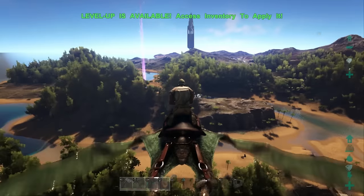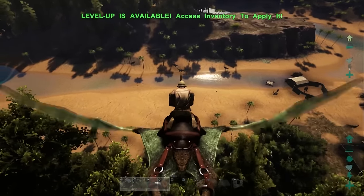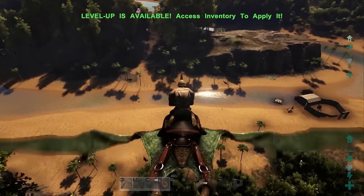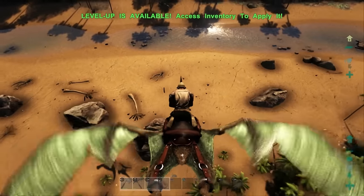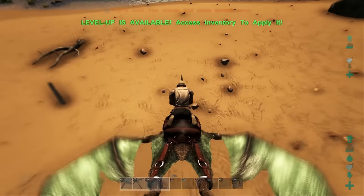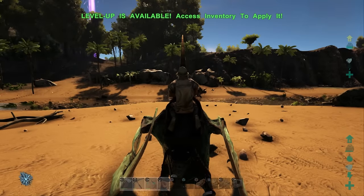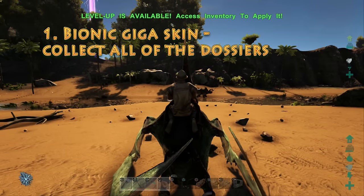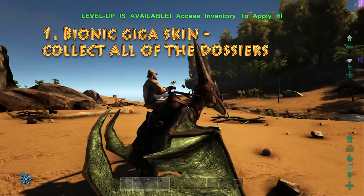I've been in communications with somebody at Studio Wildcard, the developers of the game, and they've gotten back to me and explained that the way you unlock the content is through two simple methods. To unlock the bionic giga skin, the first thing you need to do is collect all of the dossiers on previous versions of ARK on PC and possibly Xbox.